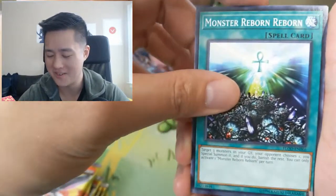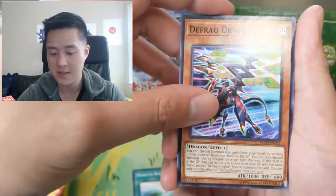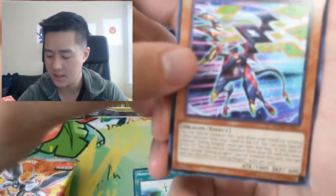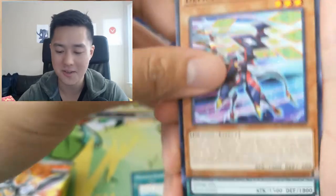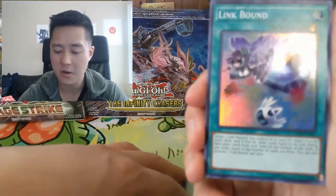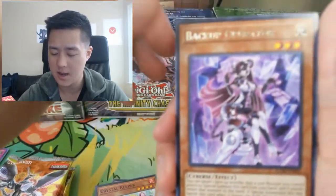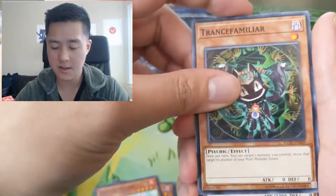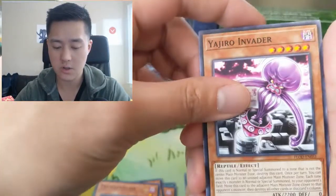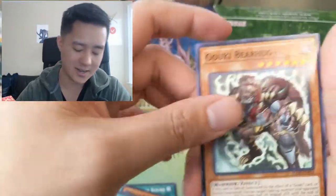Monster Reborn — very interesting how they brought that back. We have a Defrag Dragon, and oh okay, Crystal Keeper — pendulums are always kind of weird. Our super rare is Link Bound, and then a Backup Operator. Nothing too great there.